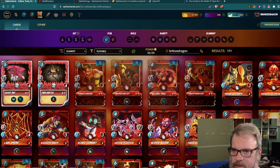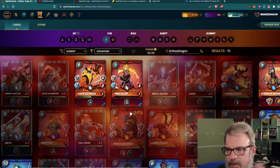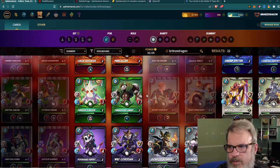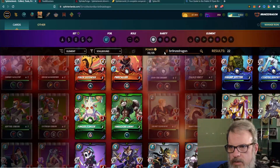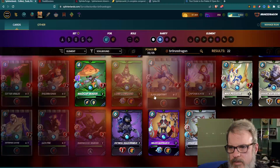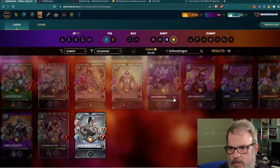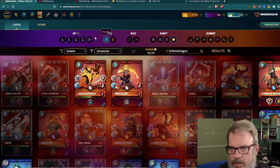Let's take a look at how this account stands — what it has earned after basically a month, two seasons. Filtering by commons, you can see they're basically level two, mostly, with some level ones. The rares are sitting at basically level one with a few summoners. Only one epic and one legendary. So that's where I stand after two seasons.